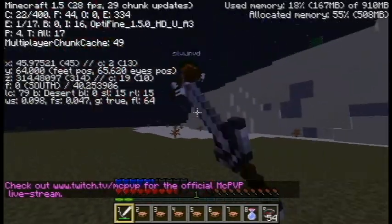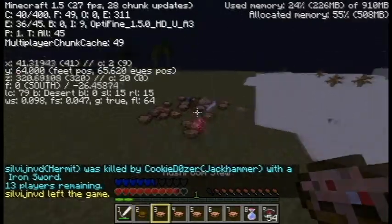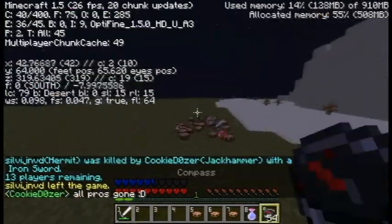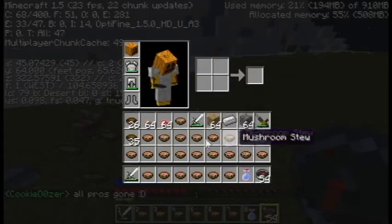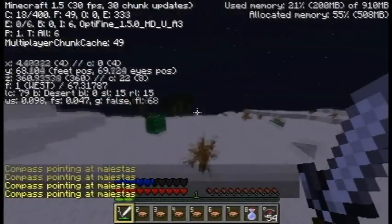This is the guy in the cave that you may recognise from earlier who wanted to team. He's not dealing with me today though. Because he respawned, he was a pro, so I was like yeah - all pros are gone now. Pros usually are really good players, but not always.